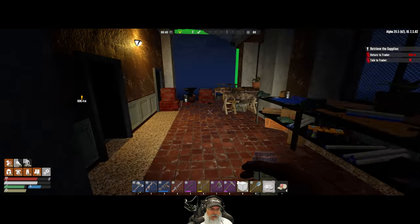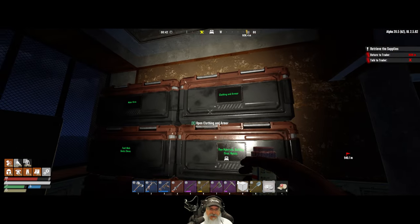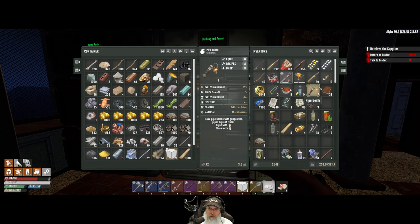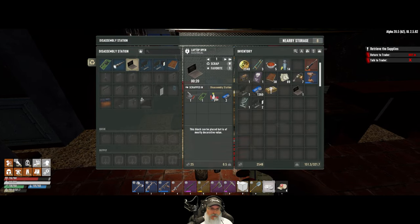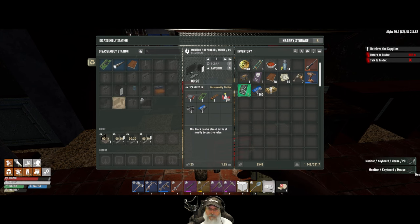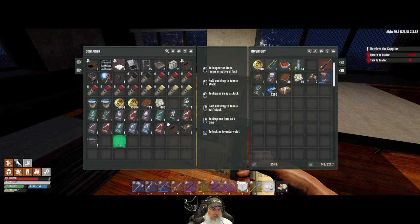All right, we are back up nice and safe and cozy in our new place. The first order of business is inventory management — let me get stuff put away first and then we're going to take a look at what we might be able to upgrade. Let's disassemble these guys and get some parts. Looks like we can do one more. This is where we should have the extra books — yeah, we have 13 books. Thanks again for pointing that out, so that gives us a total of 51 books.